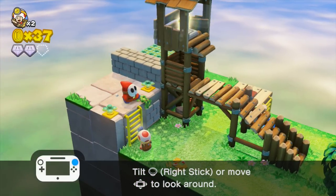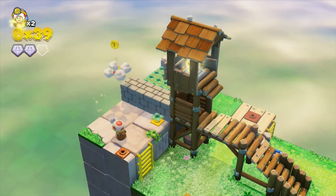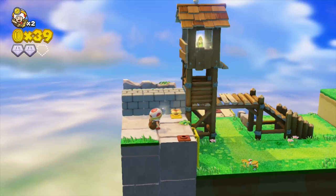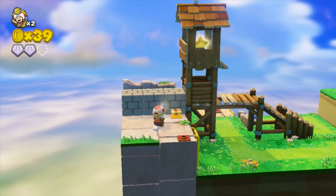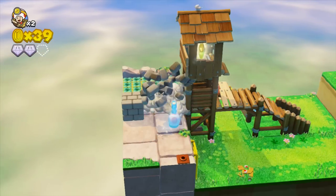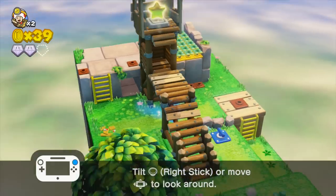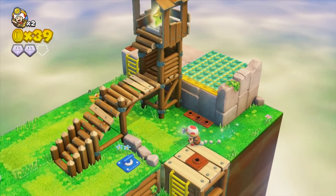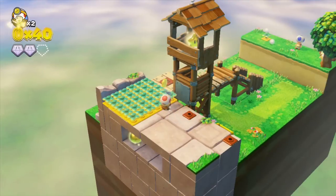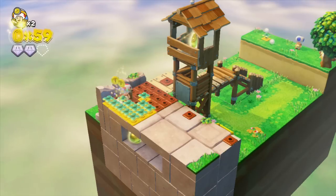This is a shy guy — he's been in plenty of Mario games. They're probably the most common enemy in this one, but they're pretty easy to defeat. You have to throw something at him, because Captain Toad can't attack normally. This is a pickaxe — it allows you to break stuff. The gray blocks are the ones you want to aim for. If you use a pickaxe on these sprouts, it actually just plucks them for you.